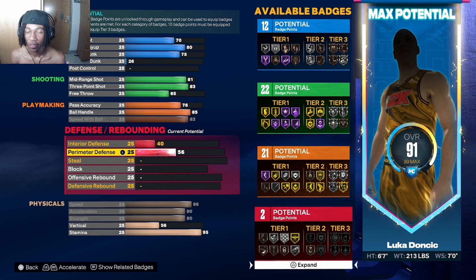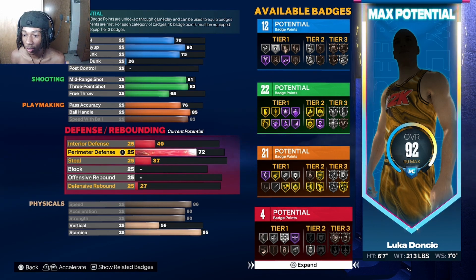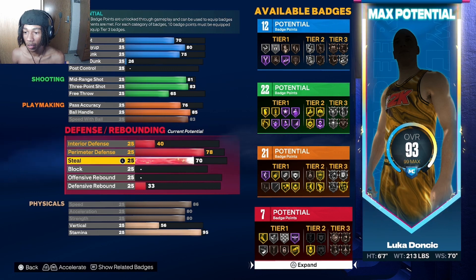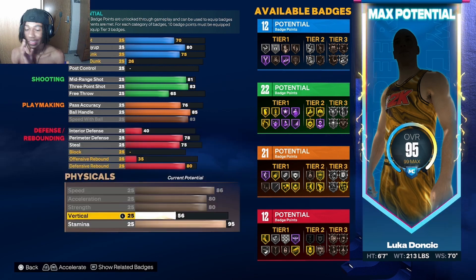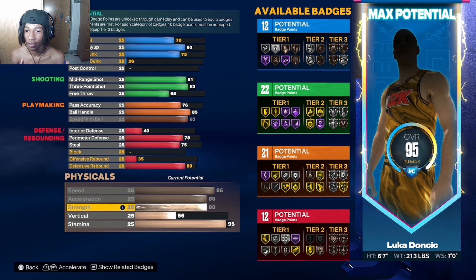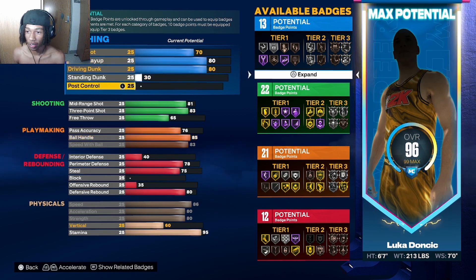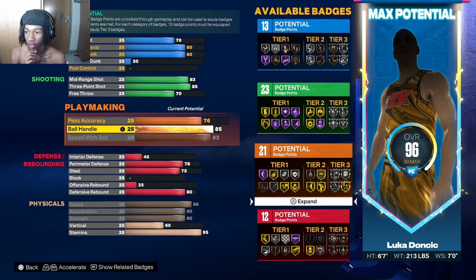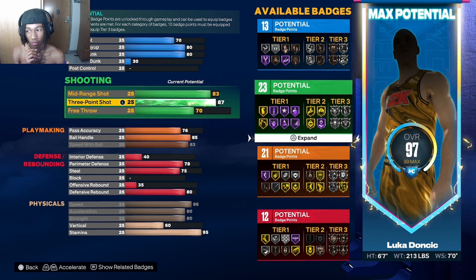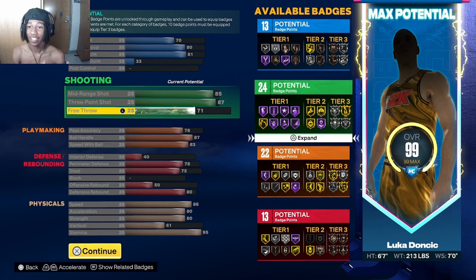We're going to put the perimeter defense to 78, and interior defense to 75. He gets rebounds though — we definitely boost his boards. He gets triple-doubles, so we're going to put offensive rebound to 80. I'm not going to touch the vertical much — he's not that bouncy, but it's just enough. We're going to put the defensive rebound up to 80 as well. Let's also put the free throw up to 70. We got a 96 overall — this is already looking pretty nice. We had an 87 three-point, 85 ball handle, and 87 somewhere. Boom — I think this is a good looking build.